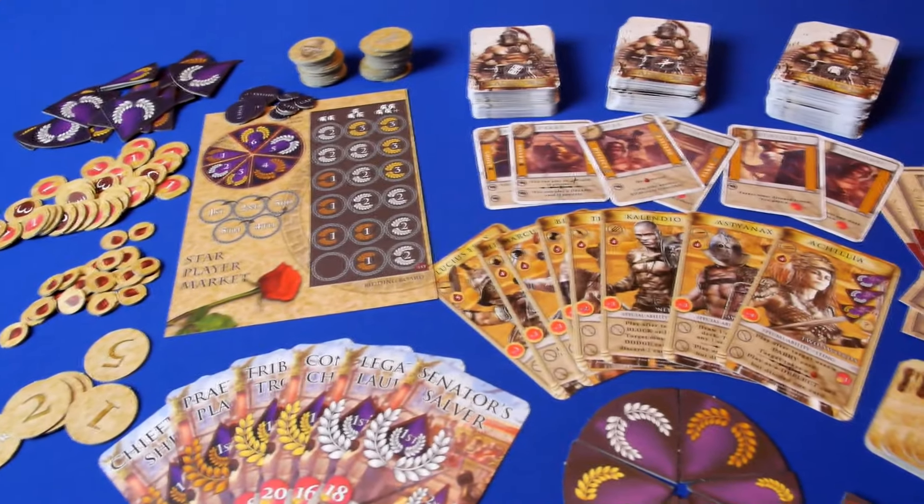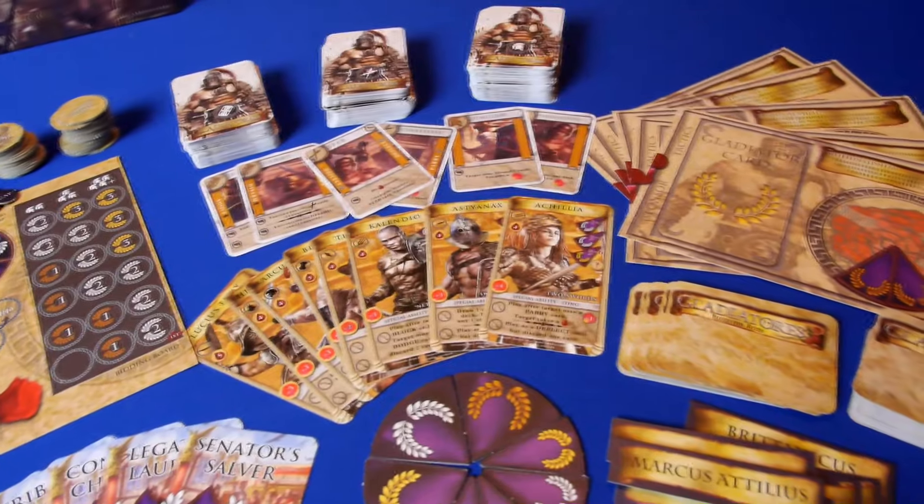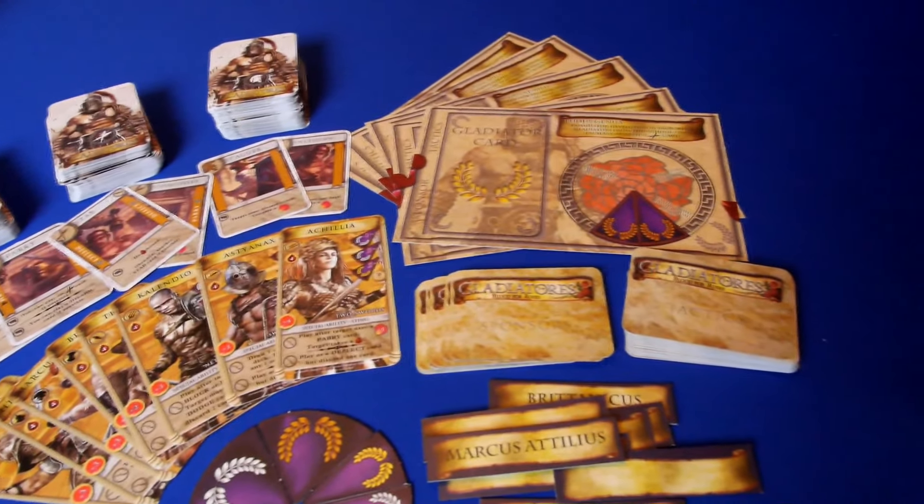It's a game where you are one of the great gladiator houses of Rome and you have to select the gladiator you're going to sponsor and pit them against each other in the arena. We got our hands on the prototype. This is a completed game but some of the components will be improved once it comes to Kickstarter. There's still some room for improvement especially among the tokens, but let's take a look at it right now.